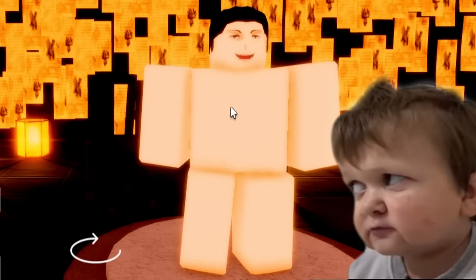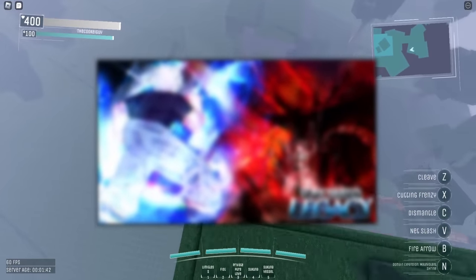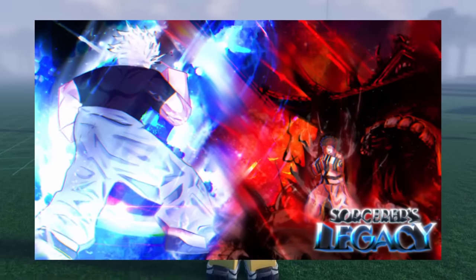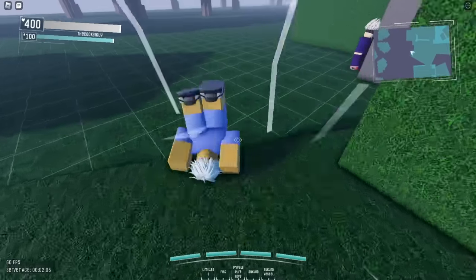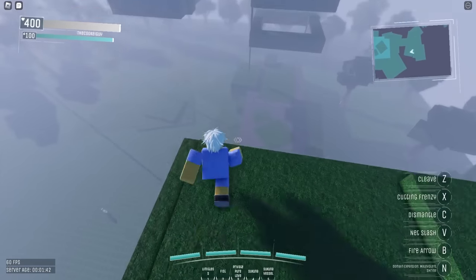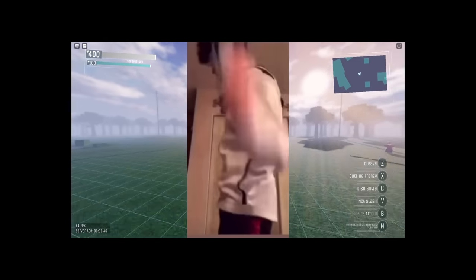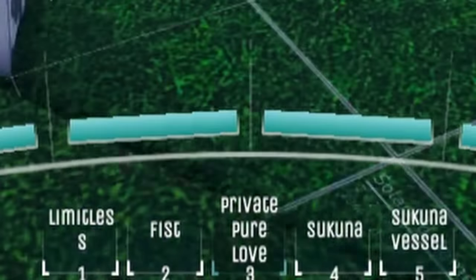Today we're checking out this brand new JJK game called Sorcerer's Legacy. We have a lot to show on this game. For example, look at the movement I can do. I can do something like this, and then I can do like a somersault. And of course we also have Sukuna, Gojo, and Hakari to showcase.